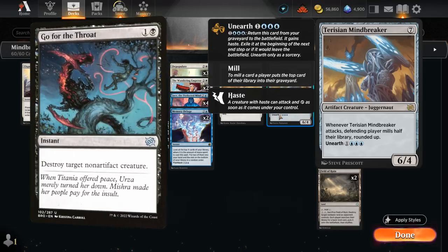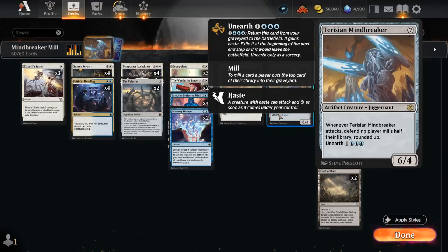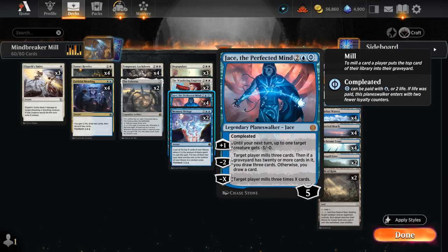Mindbreaker being an artifact creature also dodges removal like Go for the Throat, which is one of the few instant-speed answers to an unearthed creature. The Wandering Emperor also doesn't really matter since we'll still get the attack trigger as soon as the Mindbreaker turns sideways. So there aren't a ton of instant-speed removal spells commonly played that could stop the Mindbreaker before it mills half the opponent's library. Then once we get an attack in, it's pretty easy to close out with Jace milling the opponent for another 15 cards.